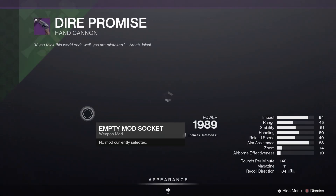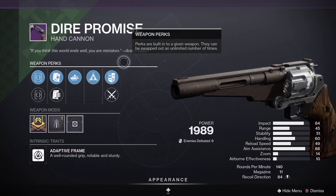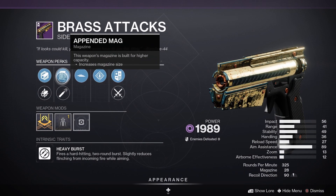Let's have a look at the legendary weapons. We have Dire Promise first of all — it has Truesight, Alloy Magazine, Auto Loading, Hatchling, and Osmosis. That's a pass from me. We've got Brass Attacks with Polygonal Rifling, Appended Mag, Slideways, and Rampage. A little bit better.